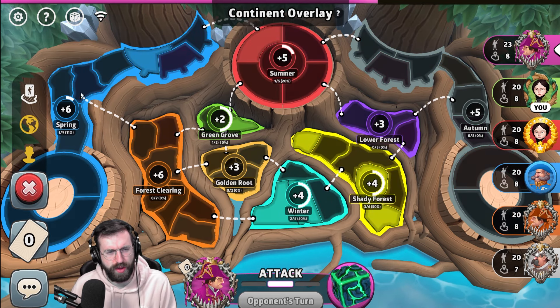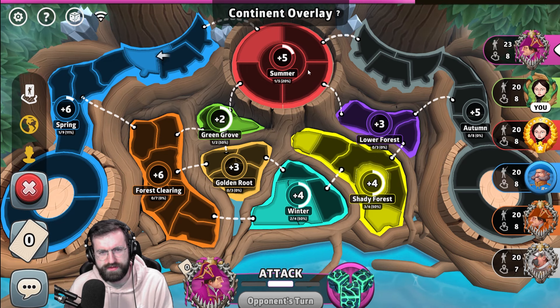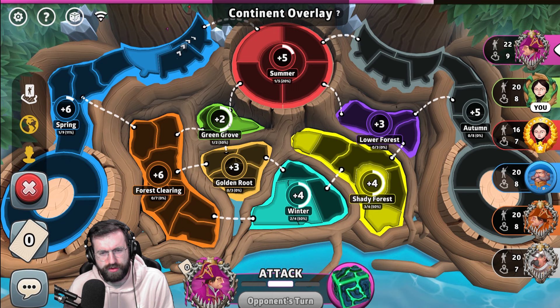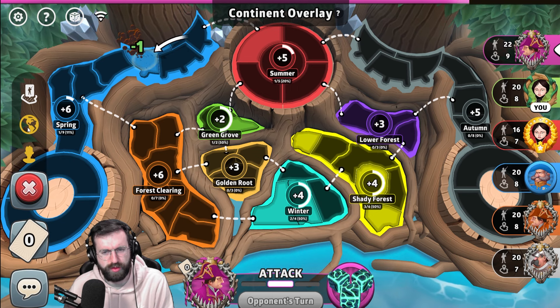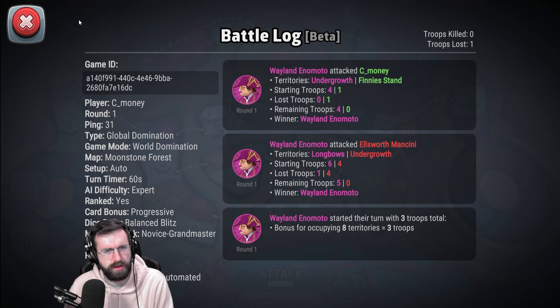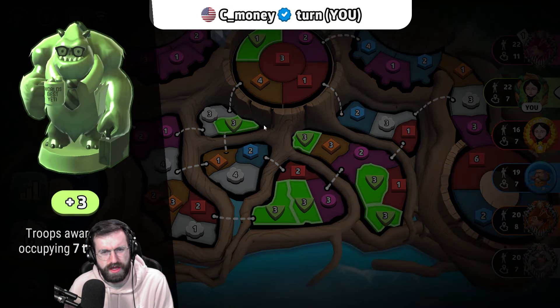Moonstone Forest is the map. You can take a look at the bonuses here. We've got Spring as a 6, Forest Clean as a 6, Autumn as a 5, Summer as a 5, Green Grove as a 2, Golden Root as a 3, Lower Forest as a 3, and then Winter and Shady Forest are both 4s. We're playing with no fog, no blizzards, no portals, automated inactivity behavior, 60-second turn timers, auto setup, world dom, progressive cards, balance blitz dice, no rank restrictions.